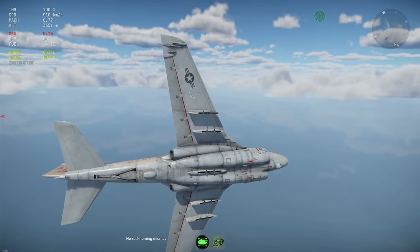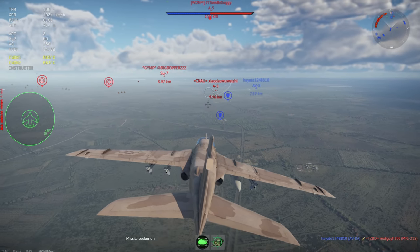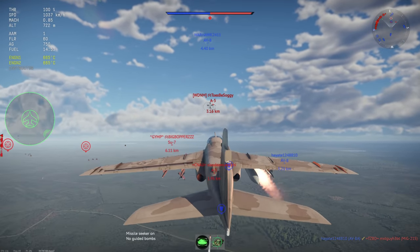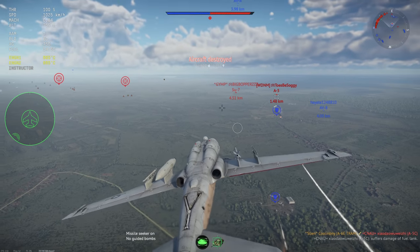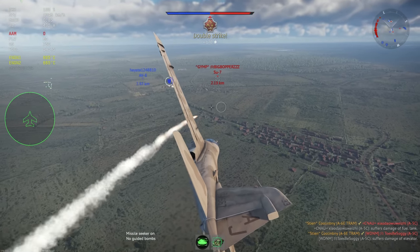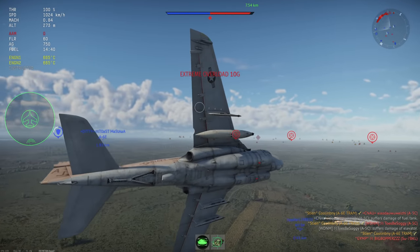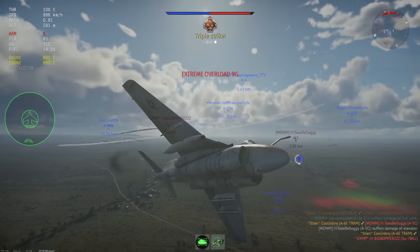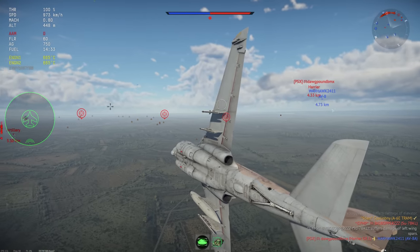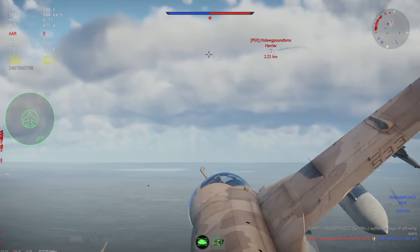Aside from that, it is fairly normal in the close air support role, albeit with a substantially larger ordnance package than most planes can carry. For its strengths: it has access to up to four AIM-9L all-aspect missiles, which are absolutely devastating especially at this BR. It also has extremely customizable loadouts for both air-to-air and air-to-ground roles. It has the powerful TRAM targeting system that tracks even behind the A6E and does not use a hardpoint. It is fairly maneuverable despite its slow speed and fairly large size.